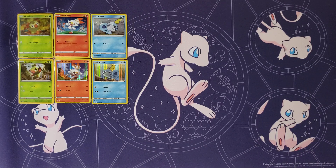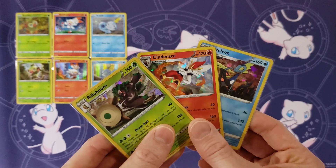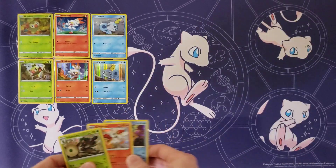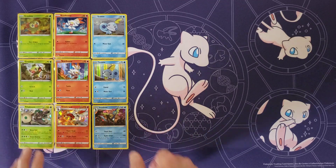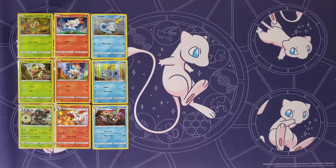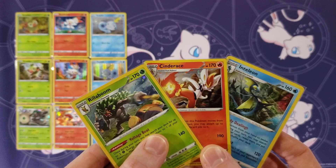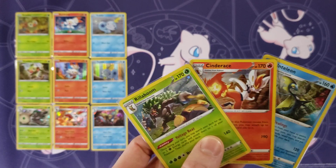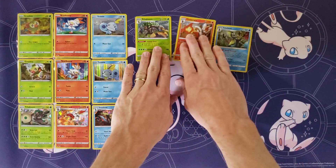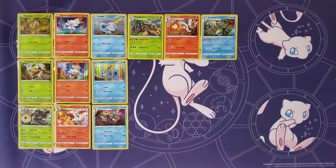Next I have Rillaboom, Inteleon, and Cinderace as shattered hollows — you can see the shattered background pattern. These are normally rares in the set and are theme deck exclusives; you get these in the theme decks for the base set. I also have another Inteleon, Rillaboom, and Cinderace with the same cosmos pattern as the starters, and these come from the 2020 Fall Collector's Chest, which includes all three.